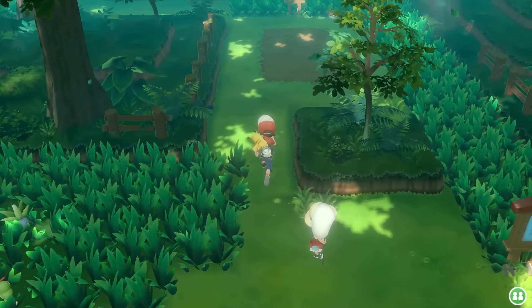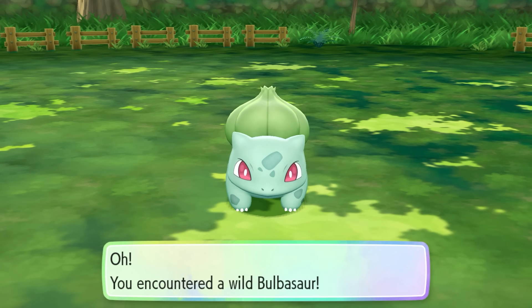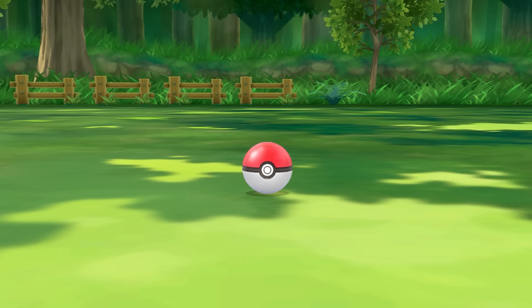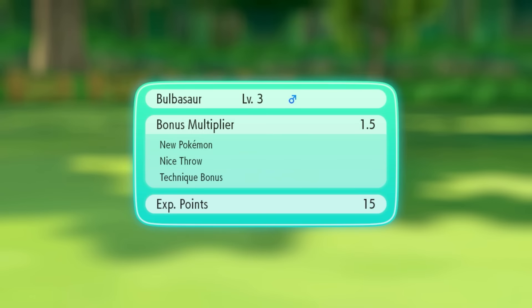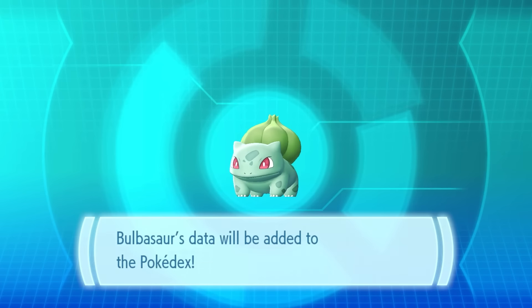This takes us to the Viridian Forest, where the guide explains catch combos, which are needed to catch a Bulbasaur in here. Basically catching the same Pokemon over and over again increases our odds of finding a rarer Pokemon or even a shiny Pokemon. The guide does this a lot, where it directs us to the back of the guide to find more information on a certain mechanic or area, which makes the intro part a lot less bloated. But the back of the guide also has all these explanations, the Pokedex, the item list, the TM list, and strangely it doesn't have a separate page for berries. Berries function a bit differently in this game as there's no held items, but they still deserve their own page at least.